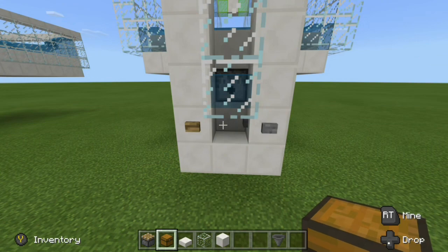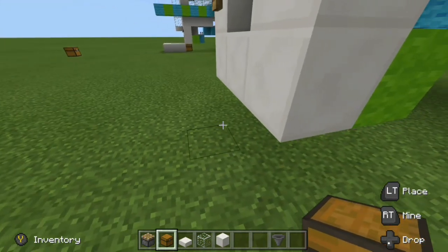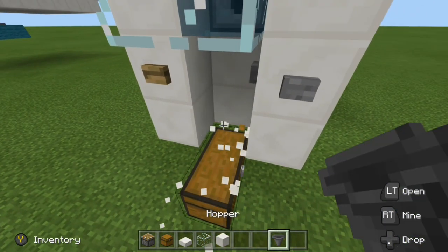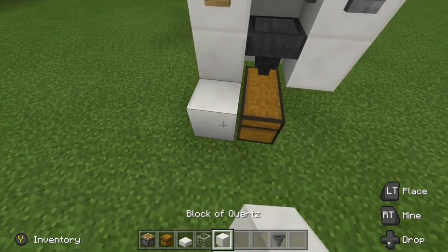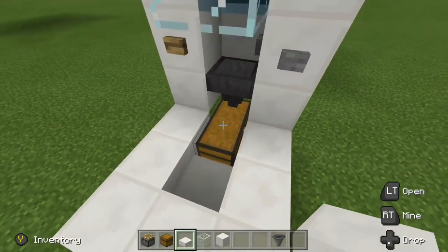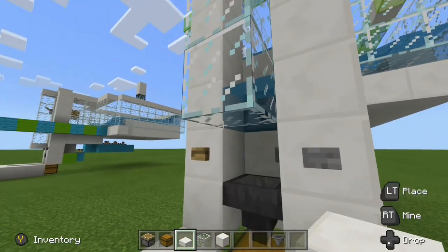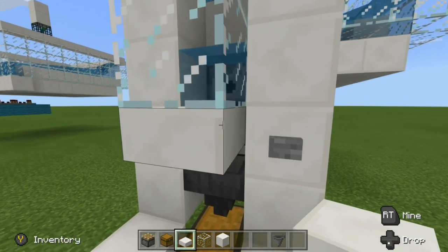From this point we can go ahead and place in our collection system. Right under this block, place two chests out in this direction, then replace the block with a hopper into the top of the chest. Let's place in our floor. Personally I have a slab right down here against the chest so I can step down and look up. We also need to place a slab under that glass block right there to protect us from any baby zombies so they don't come out.